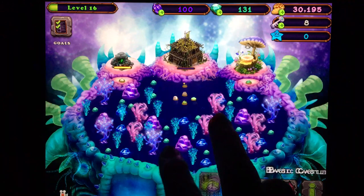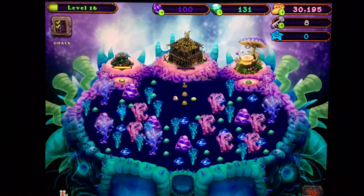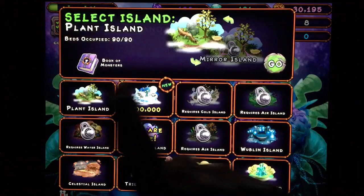And we still have 100 shards. We could go ahead and remove rocks and trees — hmm, what should we do with shards? Nope, I'm just going to save them. Okay, so let's go back over here to Plant Island.